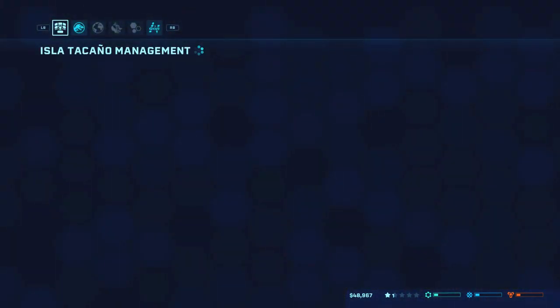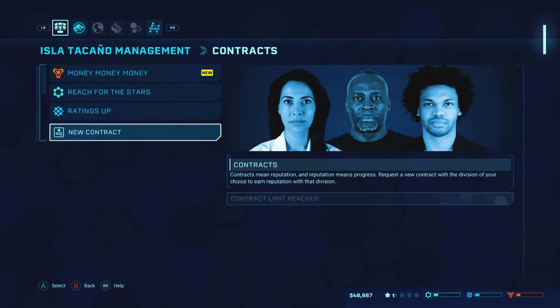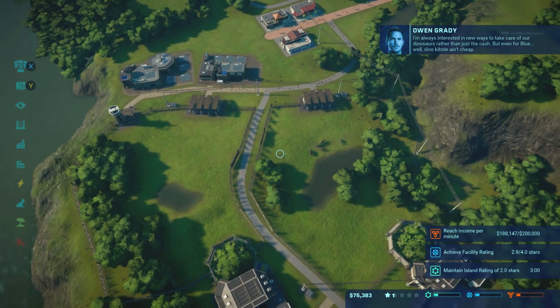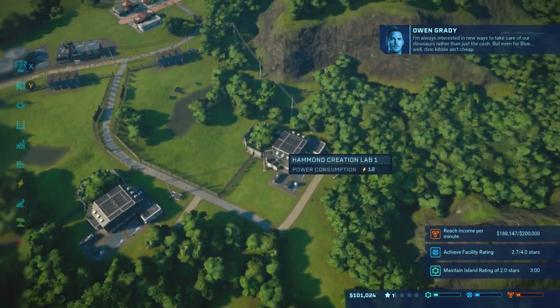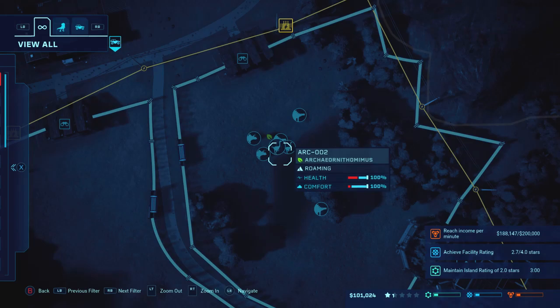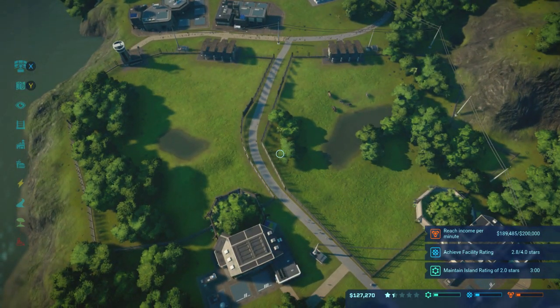Now let's go ahead and grab another contract, because you just definitely want to stay up on those. Make sure you're balancing them out, because you don't want anyone to intrude. It needs to reach 200,000 income - that's not too bad. I'll see you guys back once I've got two more... Ornithomimus. Sorry, that one's a mouthful. You know, my kids can say it. Whatever.